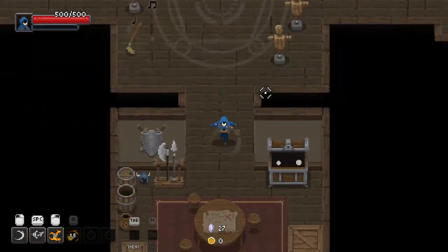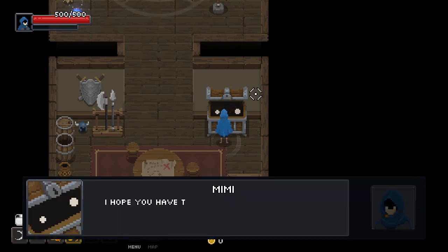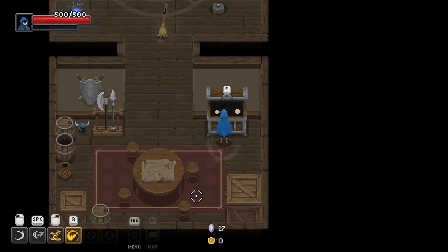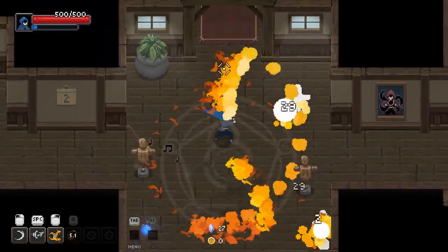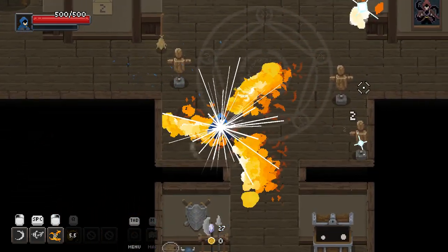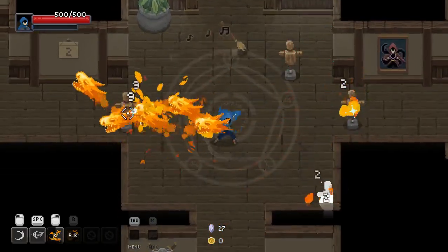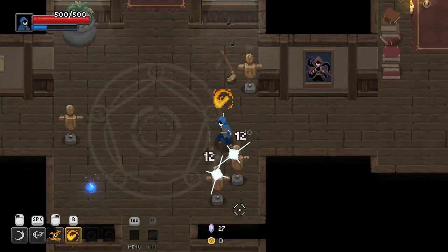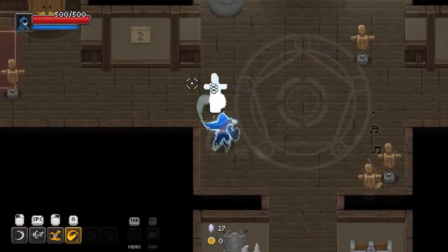I've also got a new relic — Ifrit's Matchstick — that I bought just to increase my fire damage. Give us a little bit of an edge in that icy cavern. Give us some more fire-like abilities. I really wish I had a fire-like basic attack — or basic attack, rather.